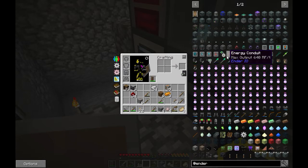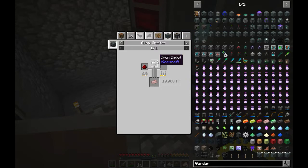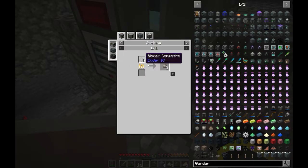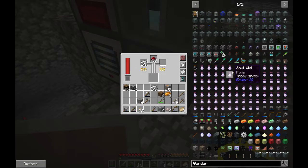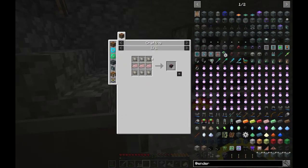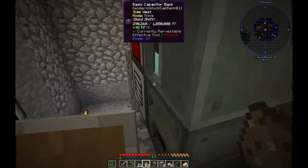Okay, energy conduits. For that we need conductive iron, and conductive iron is iron and redstone in the Induction Smelter. Let's put that in there. Next thing is the conduit binder - let's make it. Clay, sand, and gravel - I think I have all of that. Yes! Let's make binder composite.